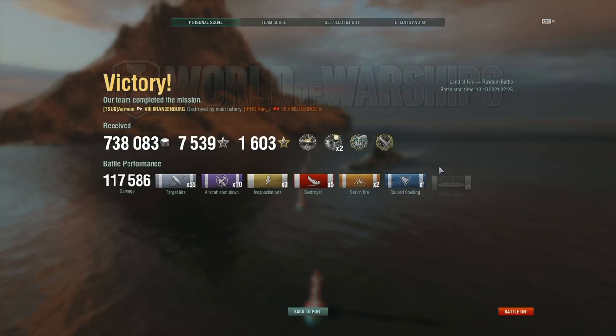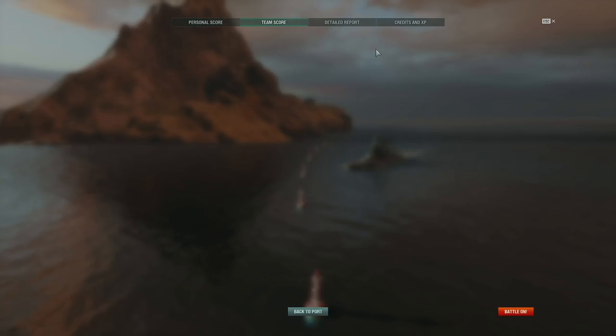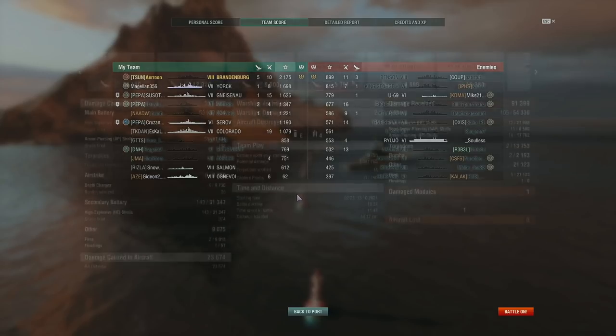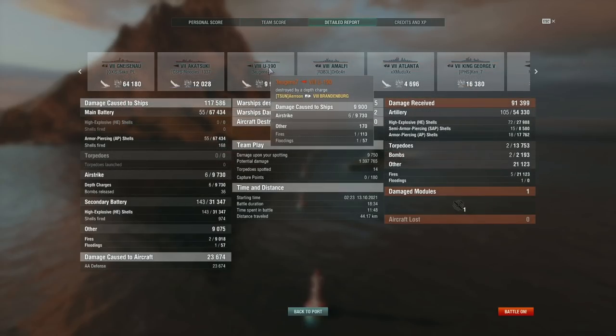117k damage, sank five ships, a devastating strike on a destroyer no less, two close quarters expert medals, a Kraken Unleashed and a High Caliber. We even sank one of the submarines. So even with all of my criticism, you can definitely do well in the ship — 2175 base XP. Let's also compliment that Benson — the one that got me at the end — that was well played. By the way, we got all of that submarine's HP in just three airstrikes.